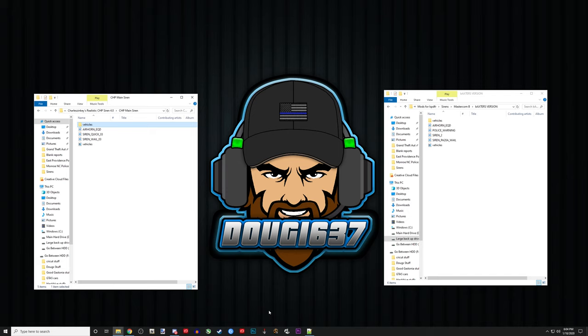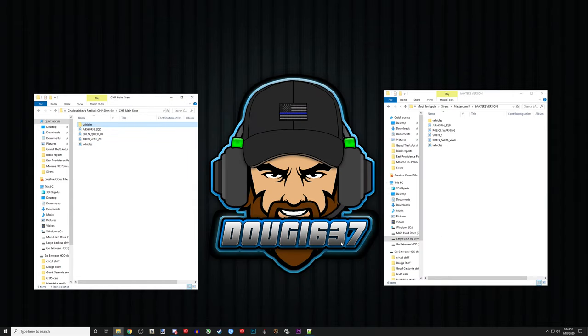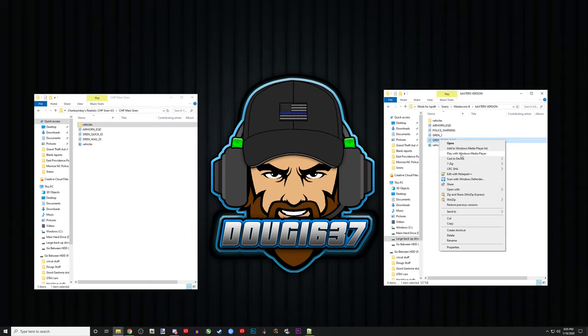What Benzo did is pretty much a drag-and-drop. For some of this you have to change names, so the process is a little different. These files — resident vehicle siren, quick siren, whale siren, quick2, 2, 3, 3, fire truck — all have to be renamed based on the siren you want to use and where you're placing it in the game. My current siren is the MasterCom B. I'll play the whale so you can hear it.